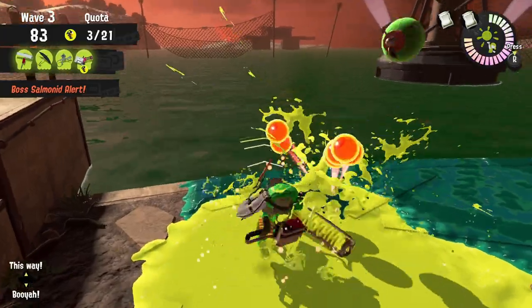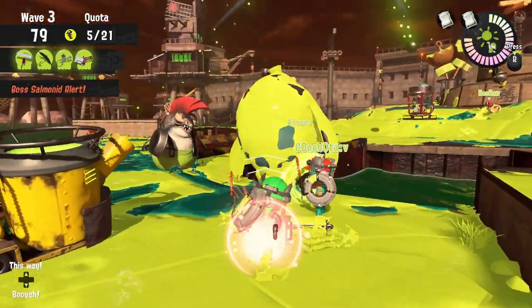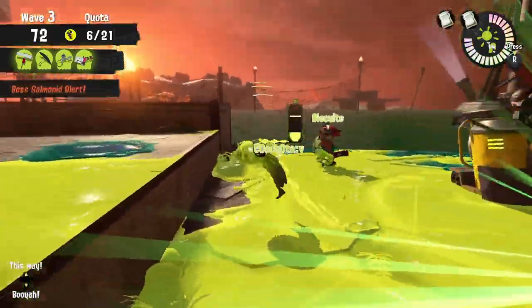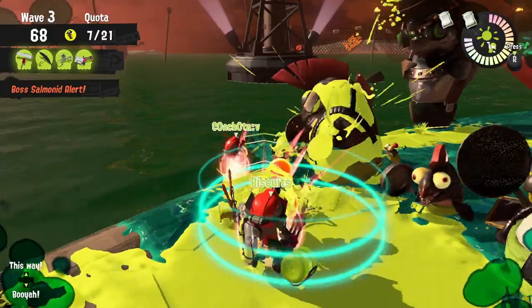If you're launching a bunch of eggs because you splattered a bunch of bosses near that cannon and you don't see eggs being put in within the next two to four seconds, just head over there and put those eggs in yourself.